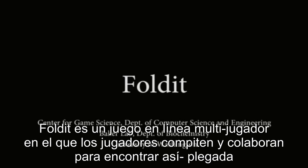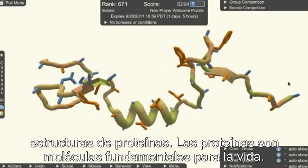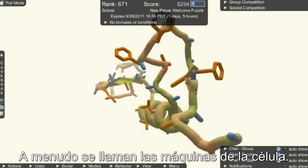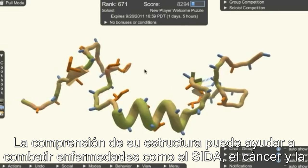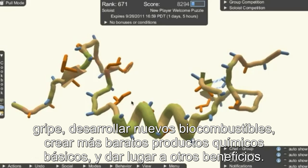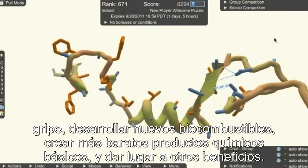Foldit is a multiplayer online game in which players compete and collaborate to find well-folded protein structures. Proteins are molecules fundamental to life, often called the machines of the cell. Understanding their structure can help to fight diseases like AIDS, cancer, and the flu, develop novel biofuels, create cheaper commodity chemicals, and lead to other benefits.